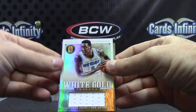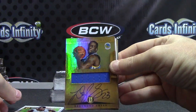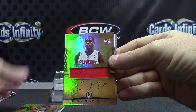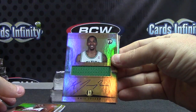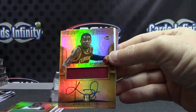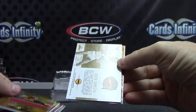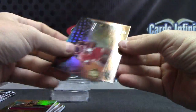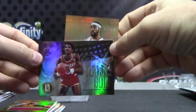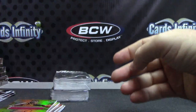Al Farouq Aminu white gold rookie jersey on-card, Draymond Green rookie on-card, Chris Middleton, Chris Joseph, Kyrie Irving rookie jersey autograph on-card — nice start. And then 199 Ralph Sampson on-card. And 199 Rashid.